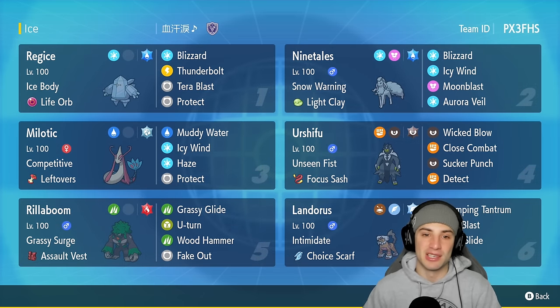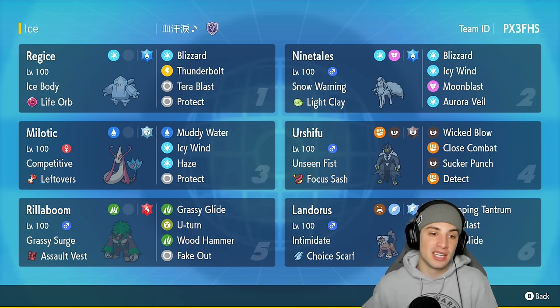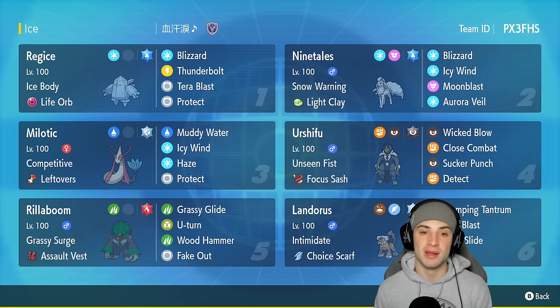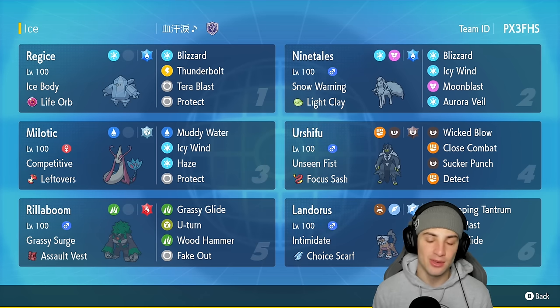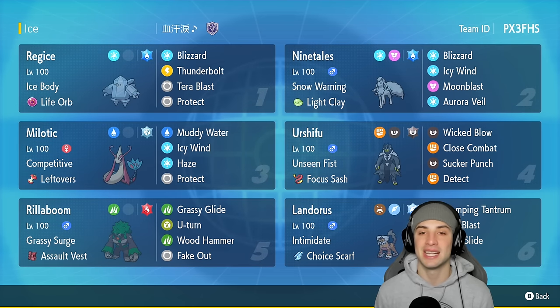We're trying to get the single but Ice Body is going to act as Leftovers, so every time it's in the Snow it gets HP back at the end of every turn. Reggie Ice is rocking Blizzard, Thunderbolt, Tera Blast with Water typing, and Protect. We've also got Ninetales with Snow Warning and Light Clay to pair with Aurora Veil, making it last eight turns instead of five.